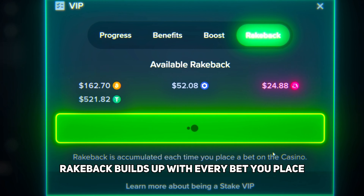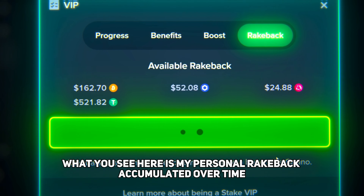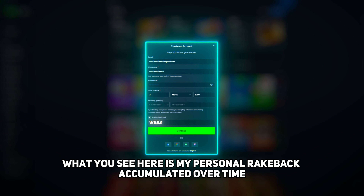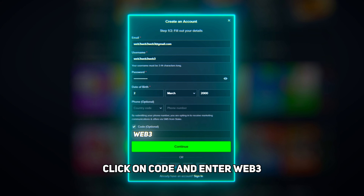Right now you can see my accumulated rateback in Bitcoin, USDT, and other coins — this is what I can claim thanks to the VIP feature on Stake. Rateback builds up with every wager placed, and the more you play, the more you benefit. What you see here is my personal rateback accumulated over time.